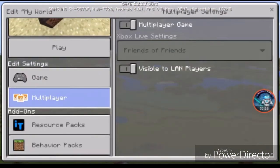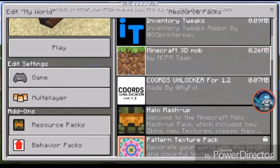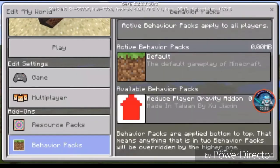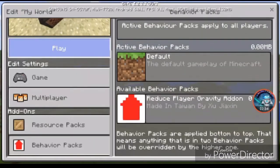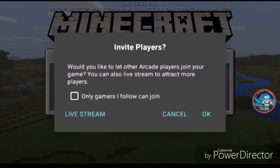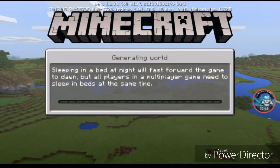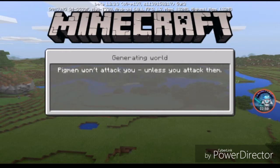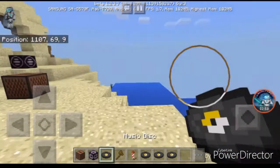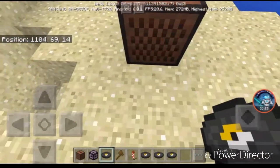Now let's see the multiplayer tab — nothing changed here either. Let's play and see what changed in Minecraft properties in the 1.2.3.3 update. Let's see if the jukebox works.